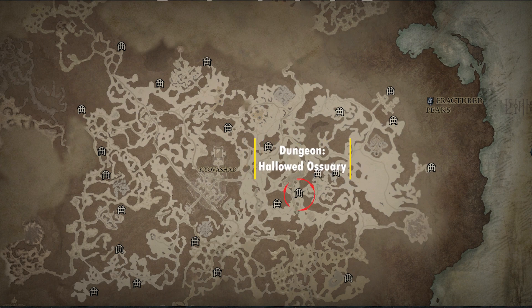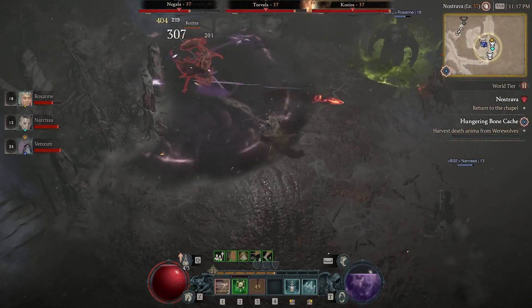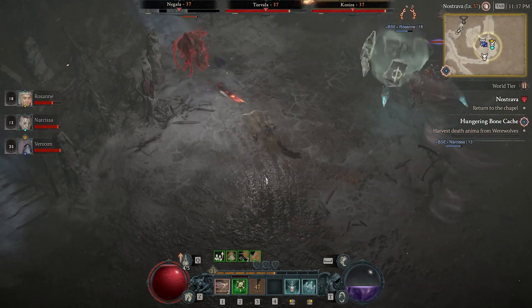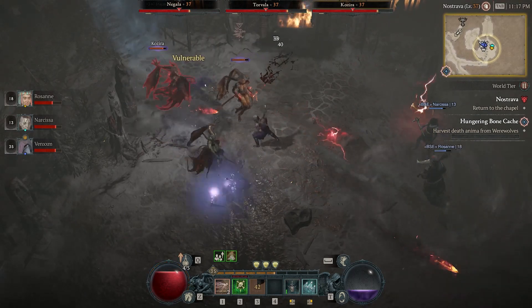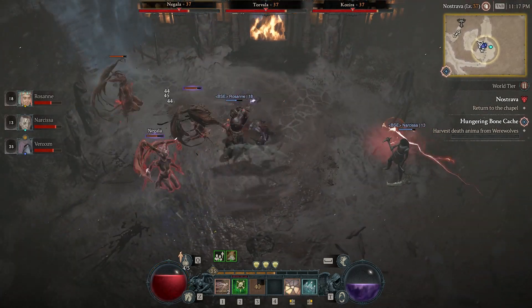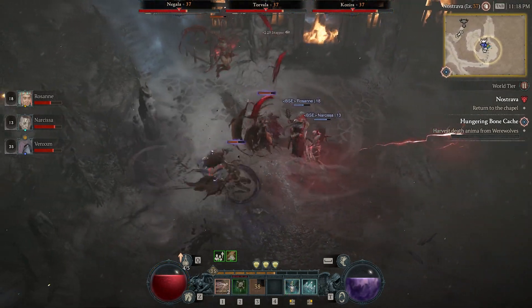Here we have the Hallowed Ossuary dungeon, which drops the Aspect of Unrelenting Fury. This is a Barbarian-only resource aspect. Killing an enemy with a core skill refunds 10% of its base fury cost, and it can only happen once per skill cast.